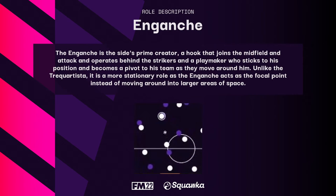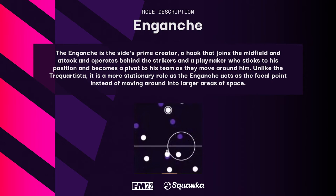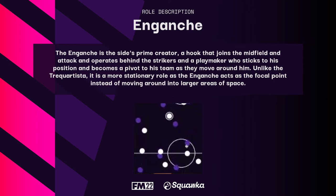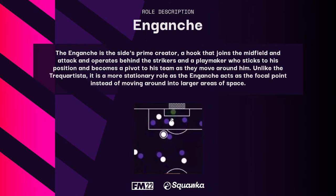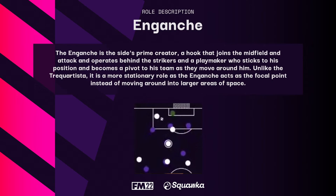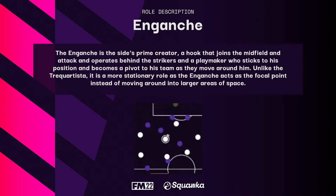Football Manager describes the enganche as the side's prime creator — a hook that joins the midfield and attack, operating behind the strikers. A playmaker who sticks to his position and becomes a pivot as his team moves around him. Unlike the trequartista, it's a more stationary role, as the enganche acts as the focal point instead of moving into larger areas of space.